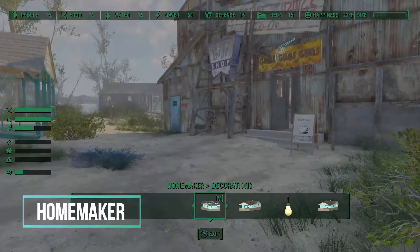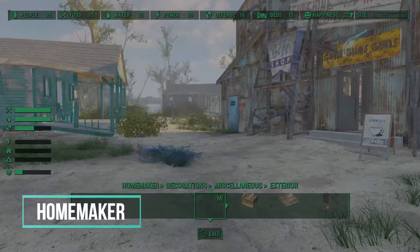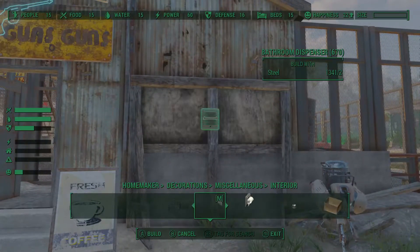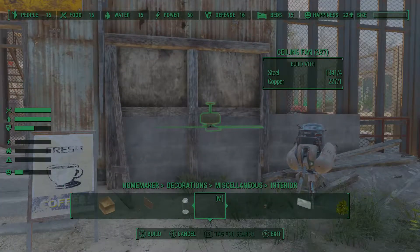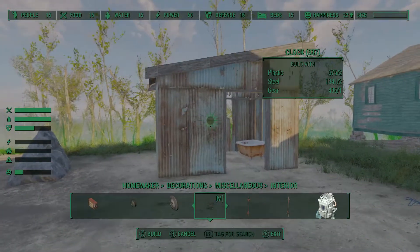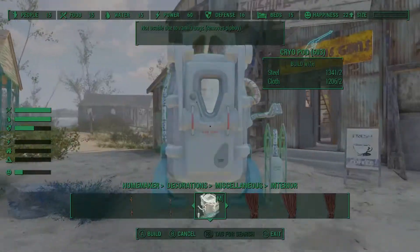Probably one of the most downloaded mods especially for settlement building would be Homemaker. The sheer number of assets it provides is pretty incredible. I use it mainly for the pre-war assets it provides and I also use a lot of its landscape features. It has rocks and trees and overall just a ton of great items to use.